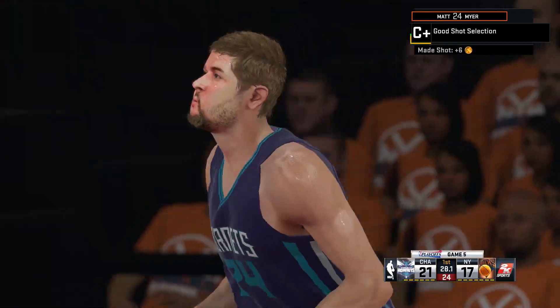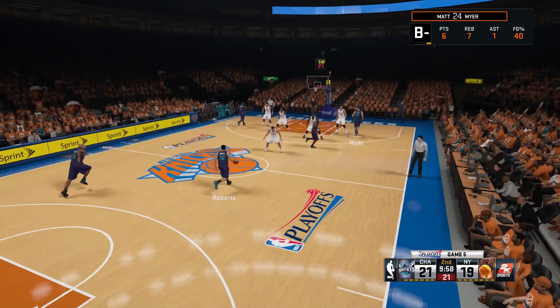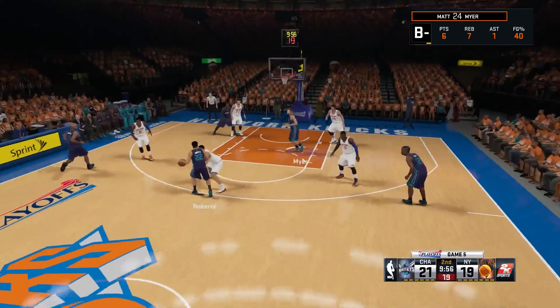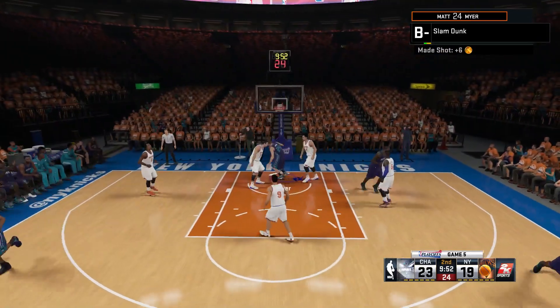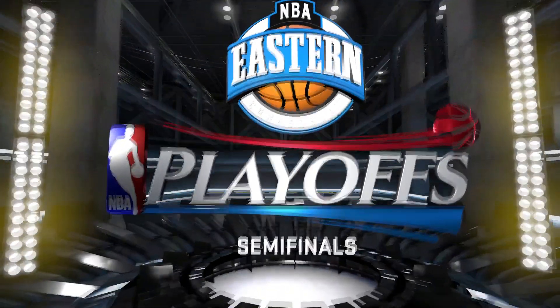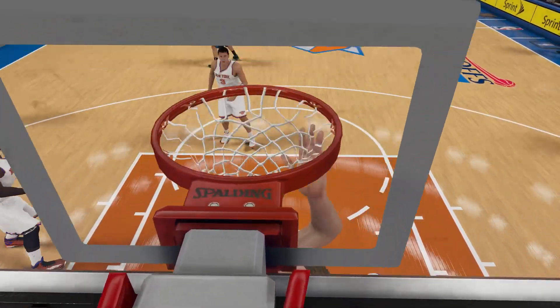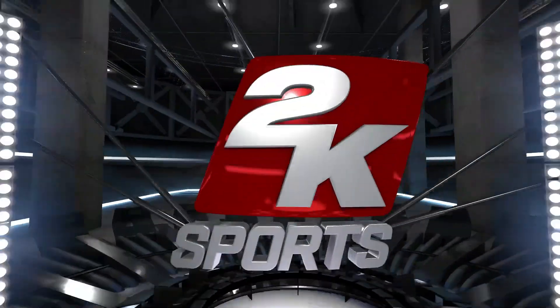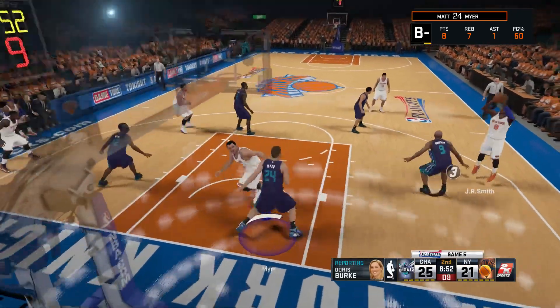Here's another jumper that, again, doesn't look real pretty but will go down. He now has six points and that field goal percentage is coming up. Here's a pass to Meyer down low, and he slams it home — gets an edge on his man and is able to take advantage with a two-handed dunk. He now has eight points as we're into the second quarter.